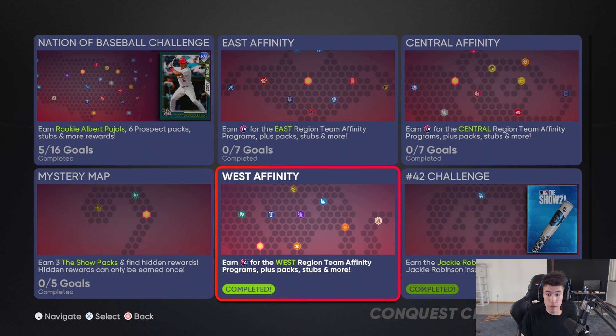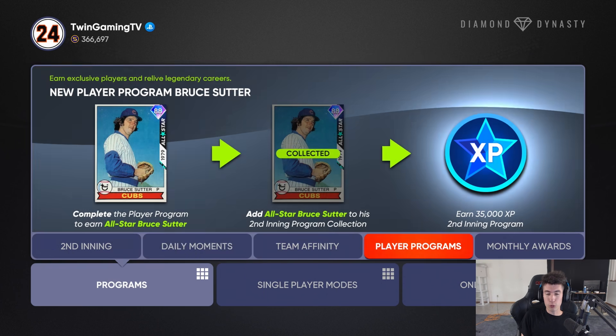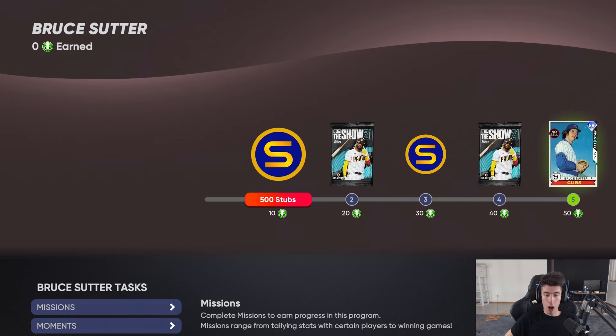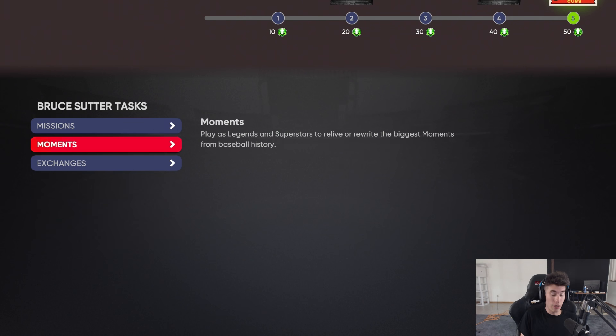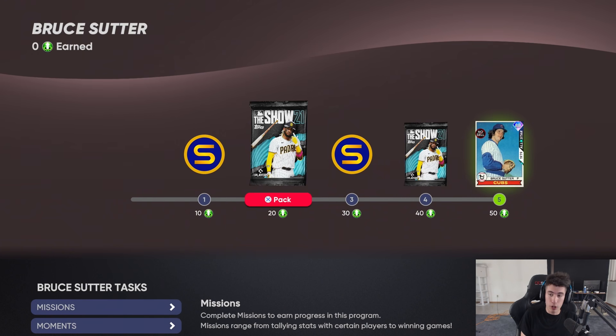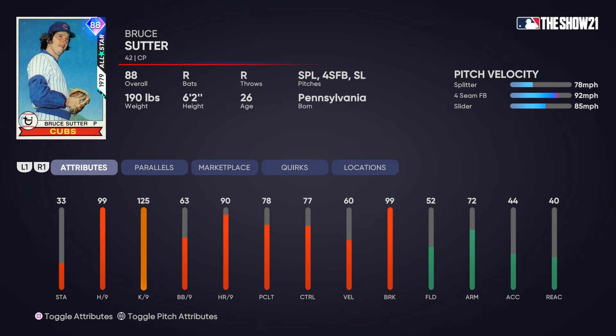I hope I didn't miss anything. That actually kind of scares me a little bit that I might have missed something. We also have a new player program — it is Bruce Suter, 88 overall. You get 42 points from doing all the moments, and then you just defeat the Cubs on All-Star and you get the card. It's pretty easy — a free diamond. You also get, for collecting him, 35,000 XP towards the second inning program.